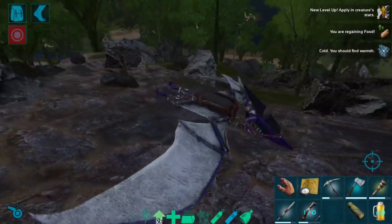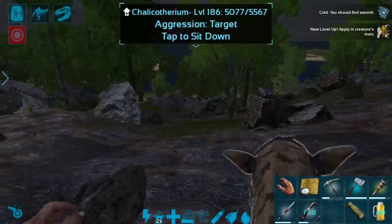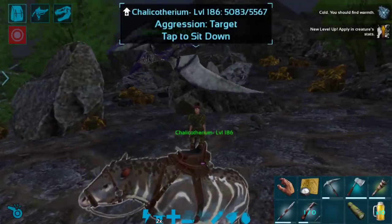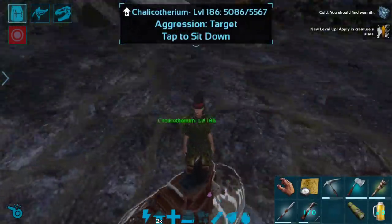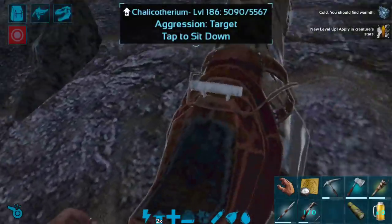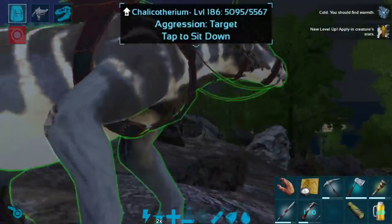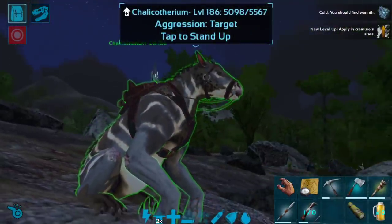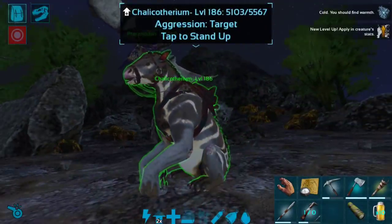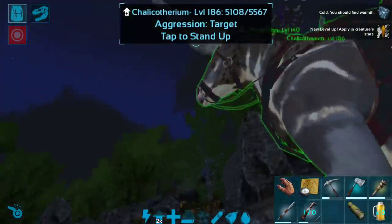So I think we're alright here. One more thing I want to do before we end it off — we're actually standing on the Chali, and I love that. And we can tap him to sit down. There we go. The sit is honestly the best feature of the Chali because it's so cute — they just sit on their little hindquarters and it's adorable.